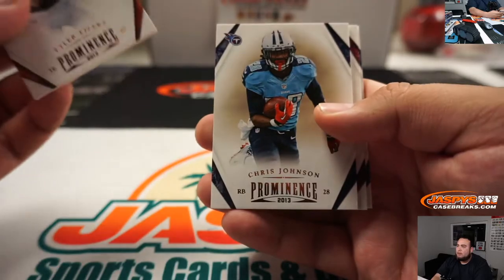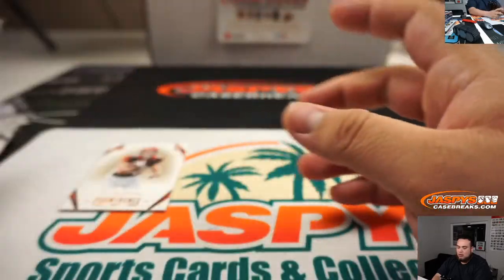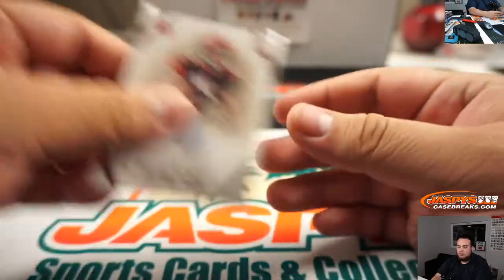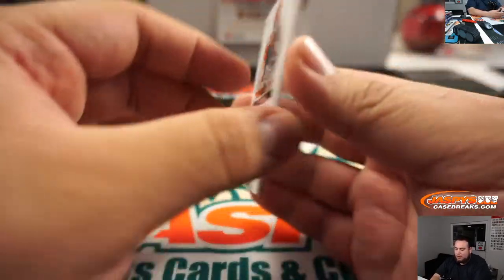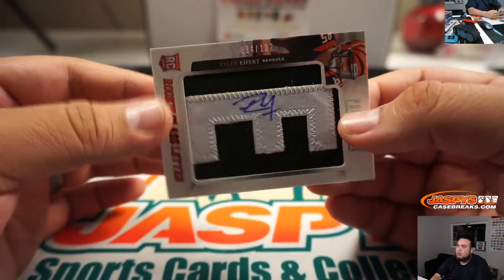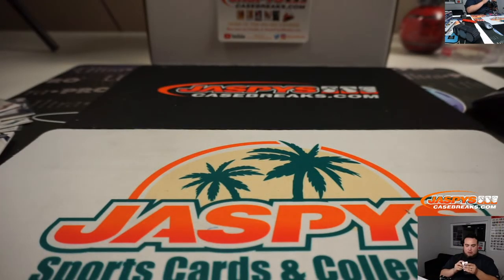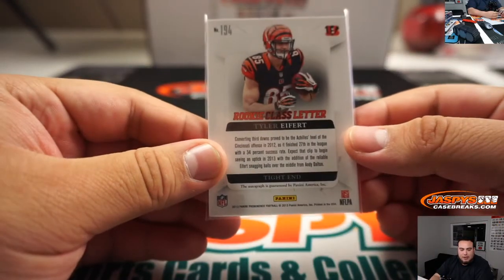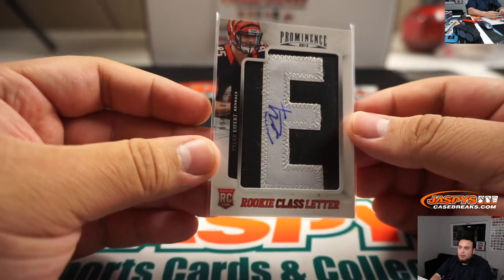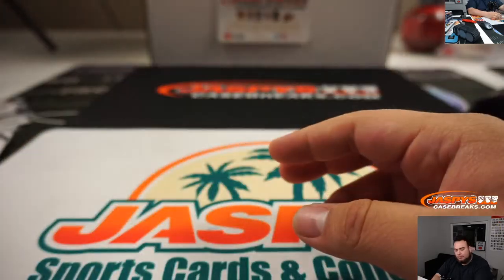Alright, Tyler Eifert, Chris Johnson, Alfred Morris, Reggie Wayne to $99. Got this right here as well. Is Tyler Eifert still with the Bengals? Look at that — rookie class letters, very nice. Out of 1-0-2, 94-1-0-2, Tyler Eifert. Man, this guy could have just stayed healthy. Cincinnati Bengals — that was a random number block, Adam. Not random number block, sorry — 49ers-Bengals combo going to Adam. There you go, everybody. That was a quick little one-box break of Prominence.